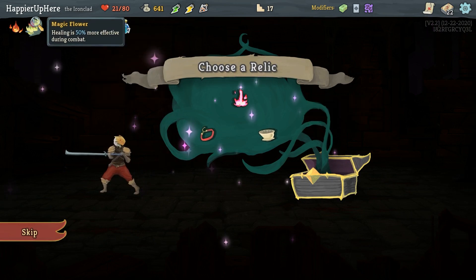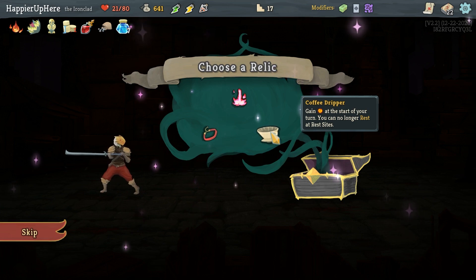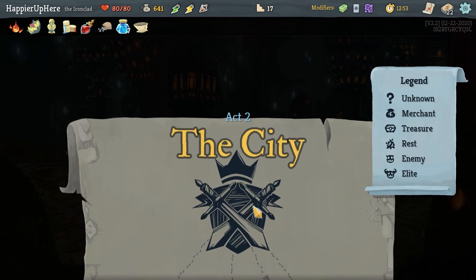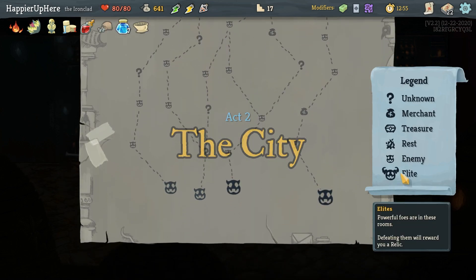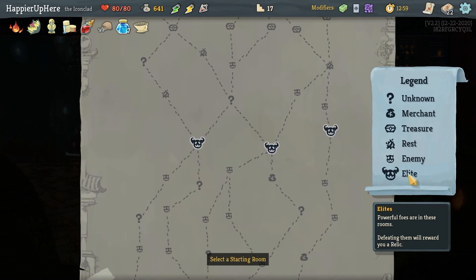Probably Coffee Dripper as the energy relic — because I have Magic Flower I should be fine on HP. Coffee Dripper: gain 3 energy per turn but you can no longer rest at rest sites. I don't think the HP loss is a problem. Looking at the map — one two elite path on the left giving six question marks, and the right side gives one question mark. Left side is definitely better. I already have two curses so three more to go.